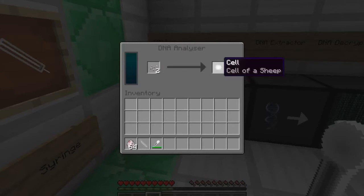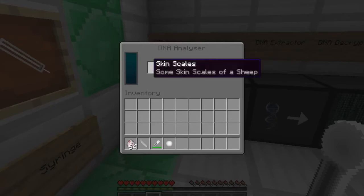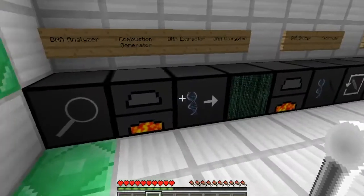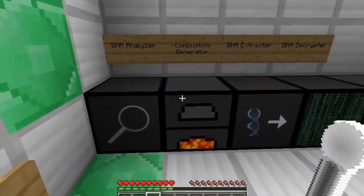Now, those of you who don't know — every single cell in the body, whether it be skin, neural cells, optical cells from your eye, or even stomach cells, they all have the same amount of DNA. And so we have the organic drop here, which I may explain the use of a little bit later.